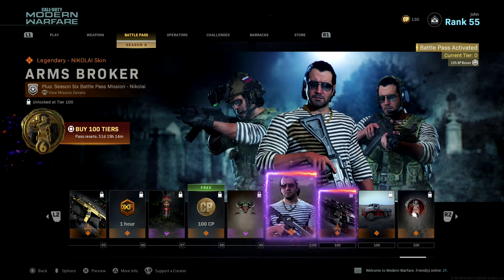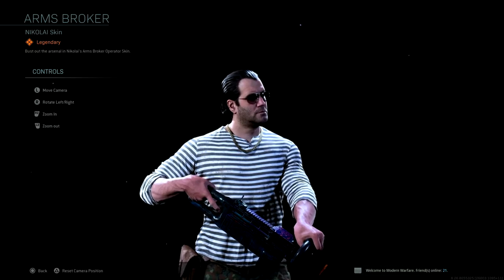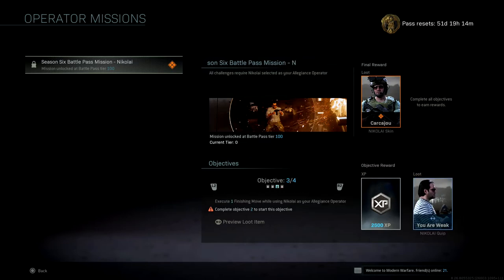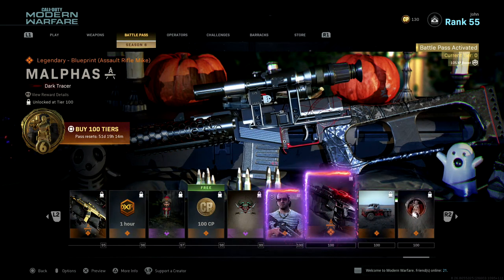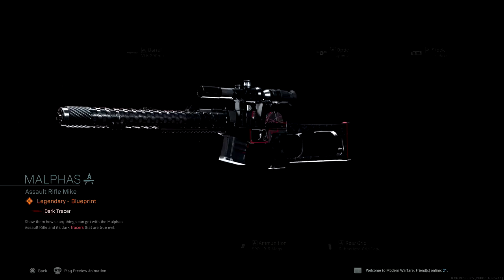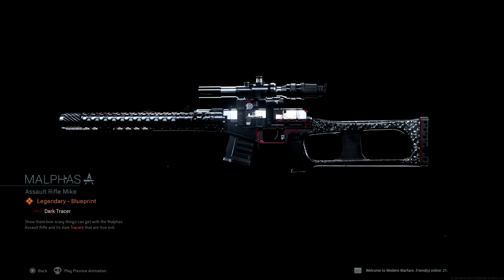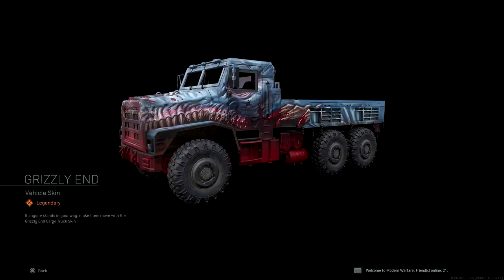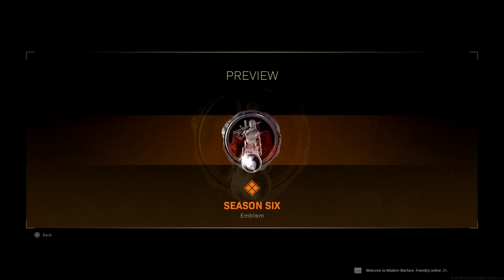For the final tiers: Tier 91, 100 COD Points. Tier 92, The Swarm — a legendary calling card, pretty sick. Tier 93, Strange Magic — a legendary watch that is genuinely dope. Tier 94, Third Eye — a legendary emblem, also a free reward. Tier 95, Trevor — a legendary blueprint for the MP7, my favorite SMG — it looks absolutely amazing. Tier 96, a one-hour double XP token. Tier 97, Crown of Terror — an epic charm. Tier 98, 103 COD Points. Tier 99, Beastly — an epic sticker.